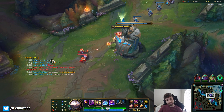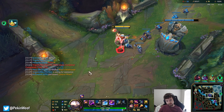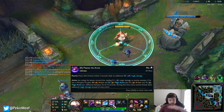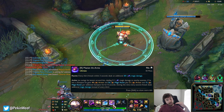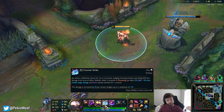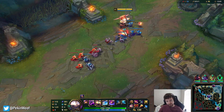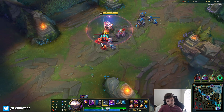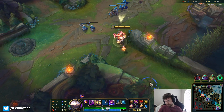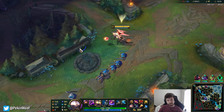At 260 AP — not even insanely fed — my E does 511 damage when I press the key, AoE. I can jump into three people, hit for 400, hit for 500, get bonus armor and magic resist, and just absolutely chunk everybody like I'm a Diana. It's crazy. 500 AP would be absolutely bonkers, but even at 260 it's already this strong.